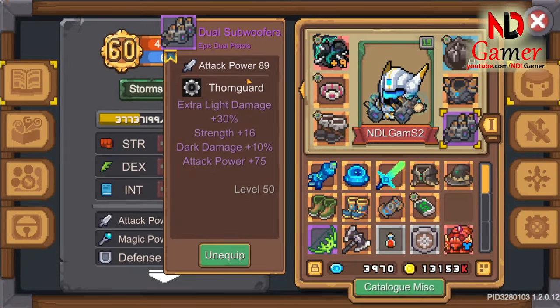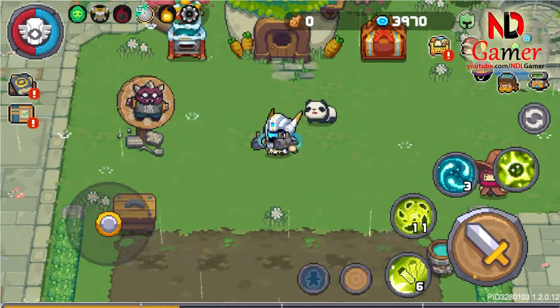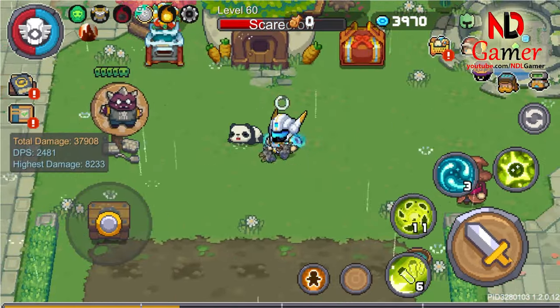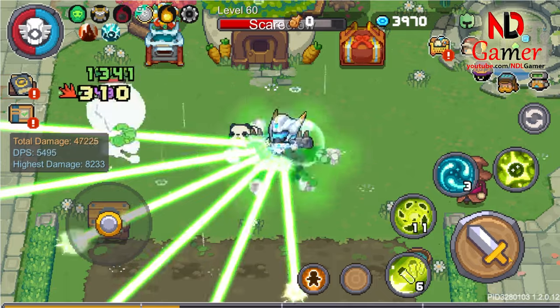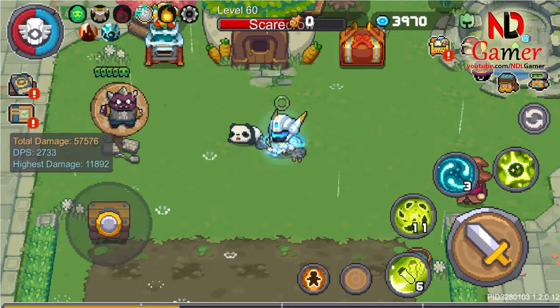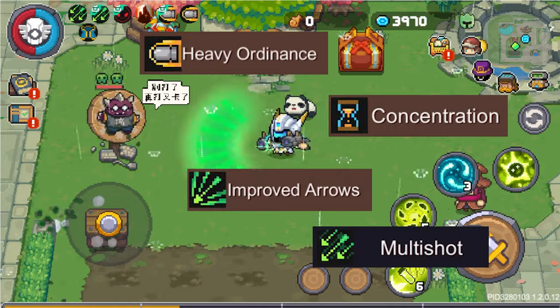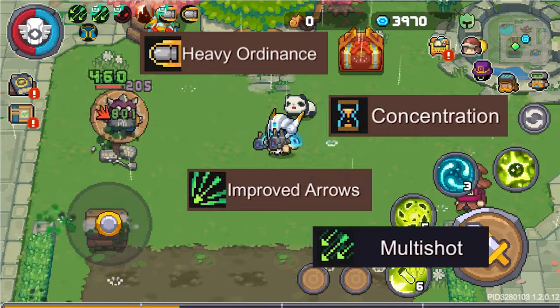Next up is the Dual Subwoofers, a dual-barreled gun that deals light damage. When attacking normally, it shoots green beams at enemies, while when fully charged, it fires rotating green laser beams. In my opinion, since it's a projectile weapon, it would synergize well with fate-bounds that support projectiles.